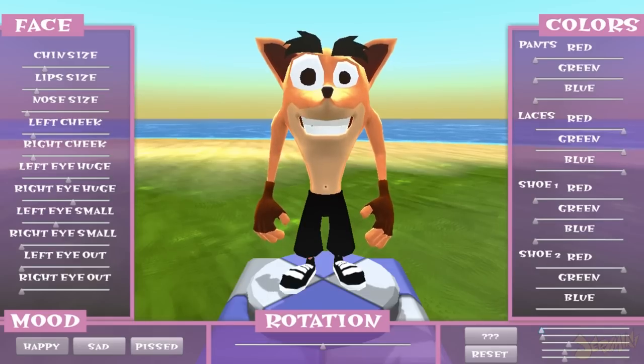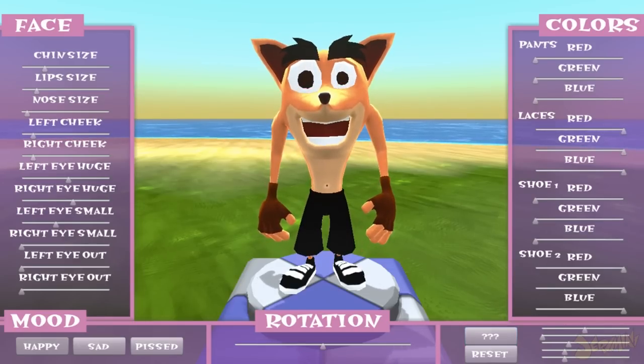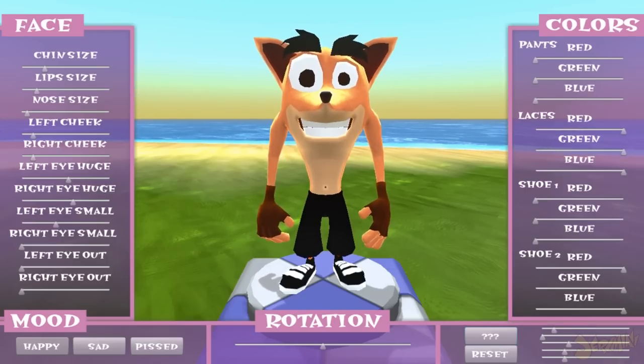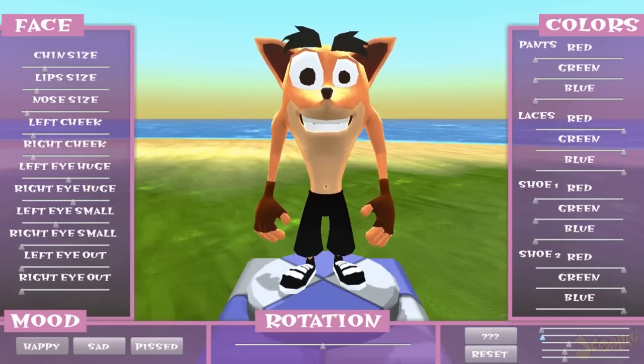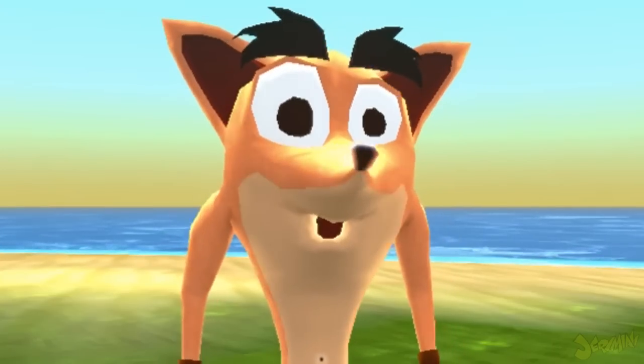Over here in this selection is actually where you make things wider or longer on his face. There's a teeth piece — I actually thought this was a mouthpiece, which technically it kind of is, but this is what you can do with his teeth. This is widening or closing his mouth — looks like he's saying 'oh,' and I love that, it's adorable.